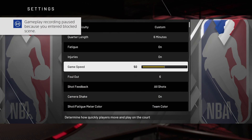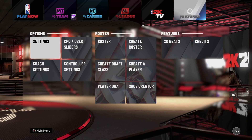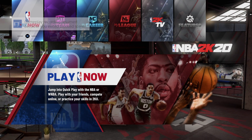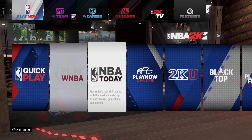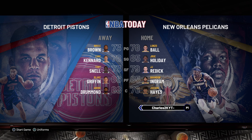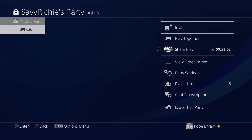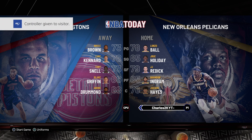Once you're done with the sliders, back out and go into settings where you can change the game speed to 100. Once you change the game speed to 100, back out and allow the ball in the right-hand corner to continue to spin. Then go to Play Now. This is where you can do the share play method — go to NBA Today, pick any team, but make sure you're on the home side with your player. Then plug in your second controller or use share play and give your visitor a controller.